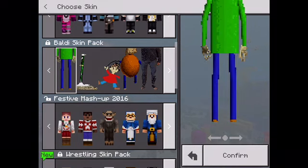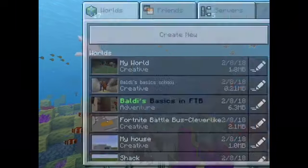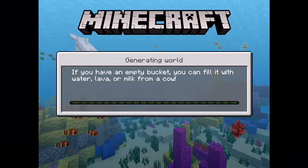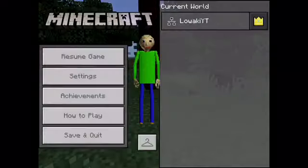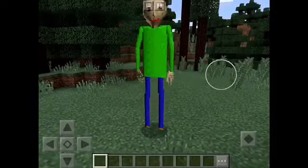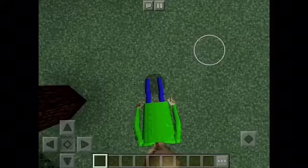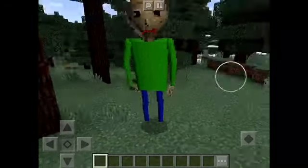First we're gonna go with Baldi — whoa, he's so big! Some of the characters are a little pixelated. I'm also building the school in Minecraft too. Now let's change to first person front — oh gosh, why am I leaning like that? Why am I leaning like that?